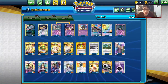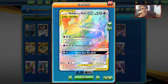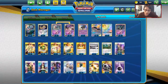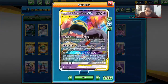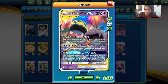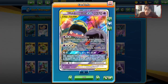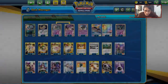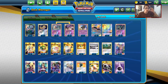Welcome back to a brand new PTCGO video. Today we're taking a look at an Alolan Muk GX focused deck using Alolan Muk with poison-type Pokemon like Seviper. We even have Koga's Trap in the deck. The strategy is using Alolan Muk to poison the opponent and then use Poison Absorption to heal. Muk is very tanky with 270 HP, and when you stack Buff Padding it goes up to 320 HP.